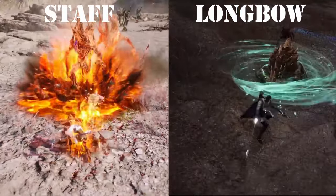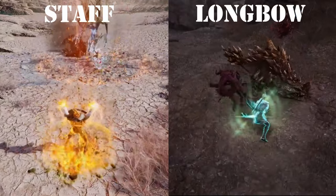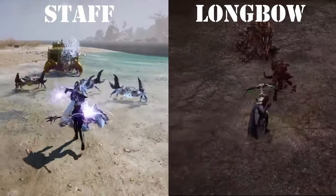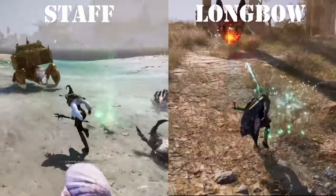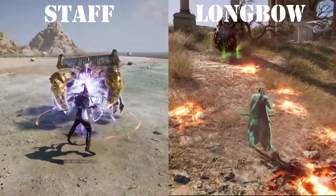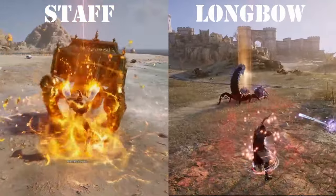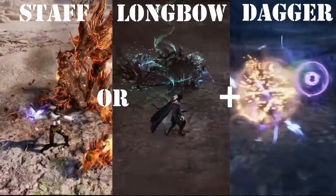Now let's go to the highest DPS range class, which consists of Staff and Bow. This build is surprisingly able to shoot at the speed of a machine gun while sustaining its mana. It also has burst potential and can be played well in PvE as well as in mass PvP. In small scale PvP, this build struggles a bit due to not having enough mobility and tankiness.